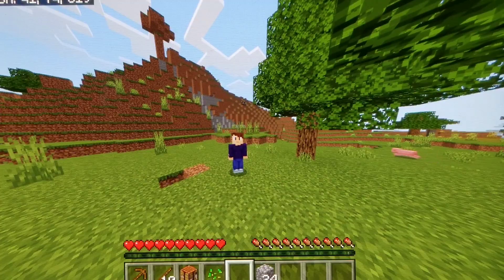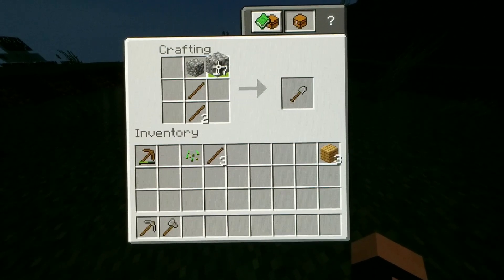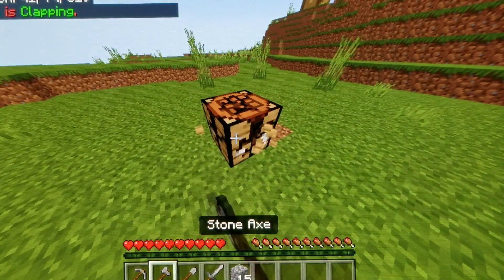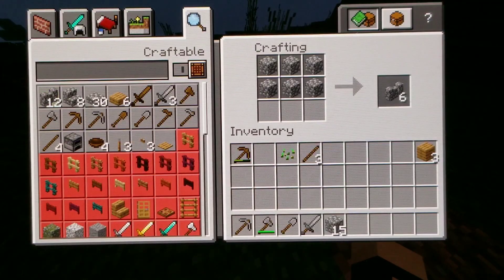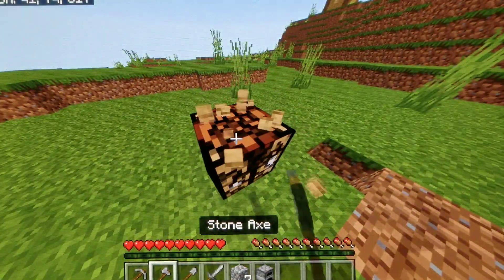Now let's craft some stone tools — stone pickaxe, stone axe, stone shovel, and a stone sword. Okay, now that we're all ready with our tools, let me also craft a furnace real quick. Okay, furnace crafted. Now that we have all this, let's go to the village and see what it has to offer.